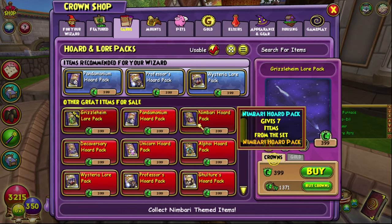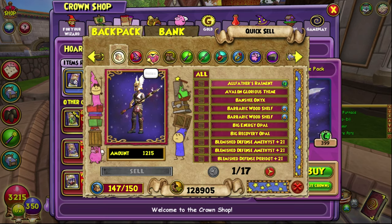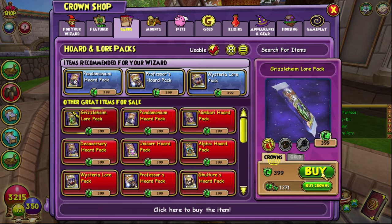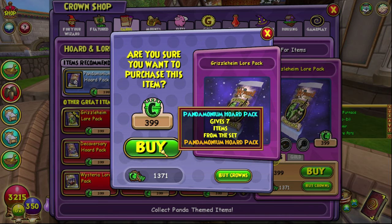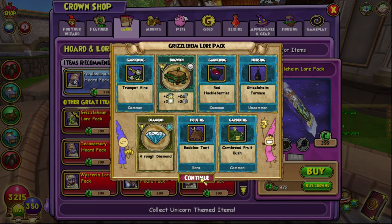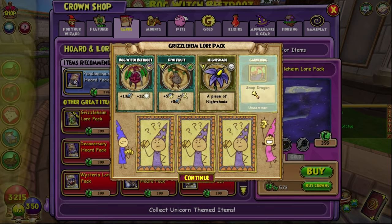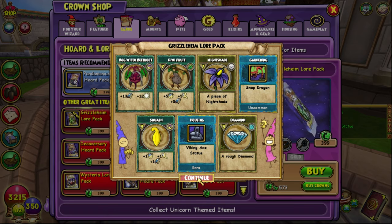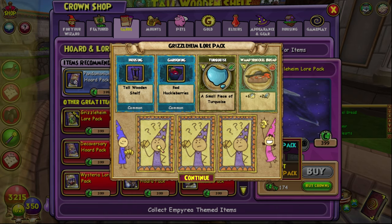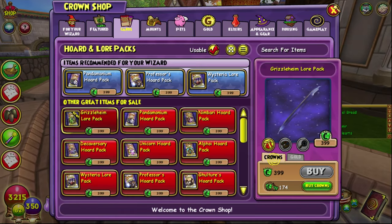My backpack is full again — we can just sell straight from here, that's ingenuity and a half. I'm back. I love how we don't have to go into our backpack anymore and can do it all from here. We don't have many packs left, maybe one left. Maybe the last pack of the day will give us what we want. Nope, we couldn't get it.